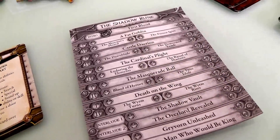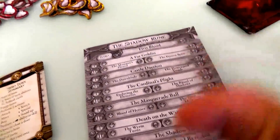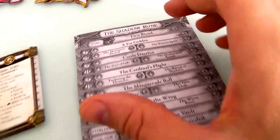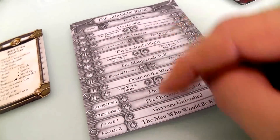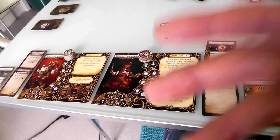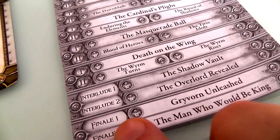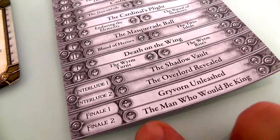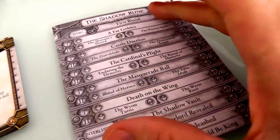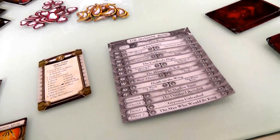The quests might not all be evenly balanced — maybe because the heroes won the first time, the Act 2 quest is better for the villain, but I'm not expert enough to know. The main thing is there's a ton of variety. You can play through the Shadow Rune campaign multiple times and get a completely different adventure every time depending on who wins and who loses, plus bringing different characters or different archetypes with different upgrade paths.